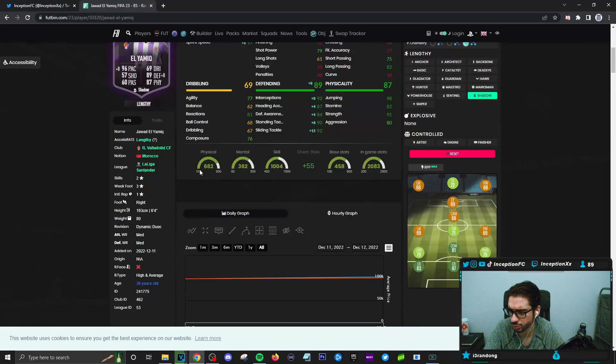I feel like when you give him the shadow chemistry style, it just makes the card very well-rounded as a centerback. If he were high and average plus, he would probably feel a little bit slower, which would be annoying. But what's nice about this card is that he has really nice physical stats — the 91 strength to work with the good pace, to work with the good defensive stats, the height, the body type. I feel like all of that bounces off the card really nicely.